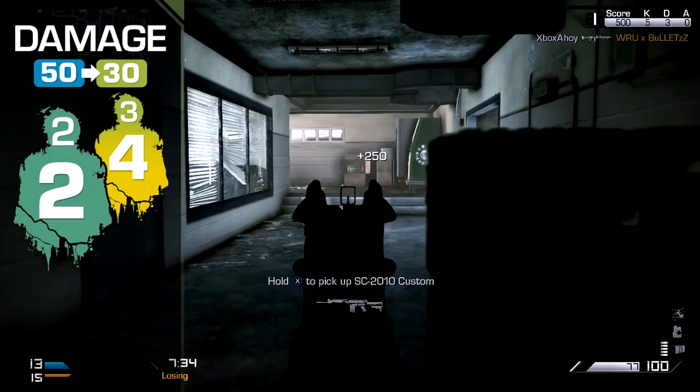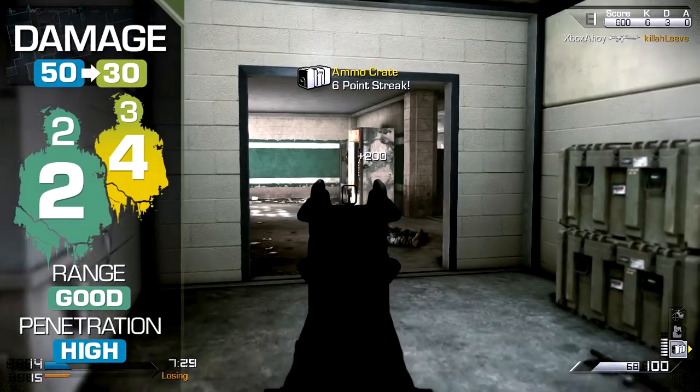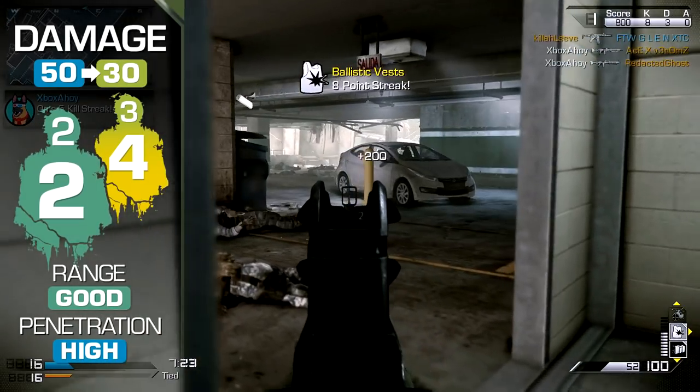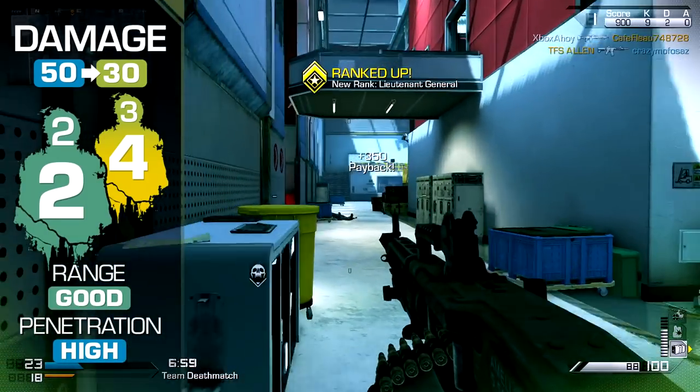The Ameli's damage is high. It is the only light machine gun capable of killing with two shots anywhere to the body at close range. At a distance, damage steadily drops to a four-shot kill. Outside of your two-shot kill range, it's important to remain in a good covered position, else other rifles may best you.